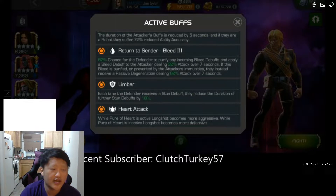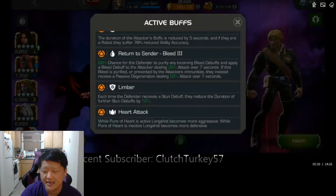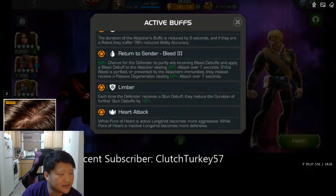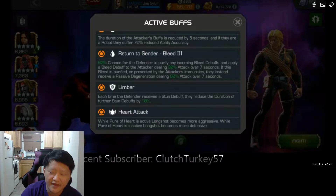If you bleed Longshot he'll reflect it back on you, so don't bring a bleed champion. Even if you are bleed immune, you will still suffer a degen — so don't bring someone like Ronin either. He has Limber and a node called Heart Attack: while he has Pure of Heart active he's aggressive, and while it's not active he's more defensive. For the most part you can ignore that.